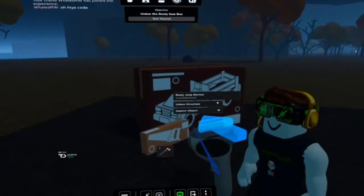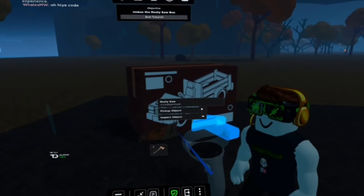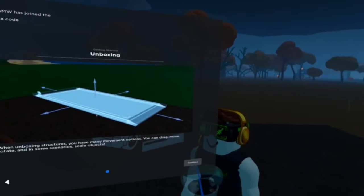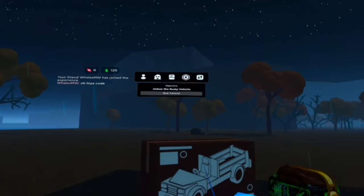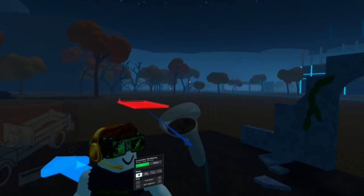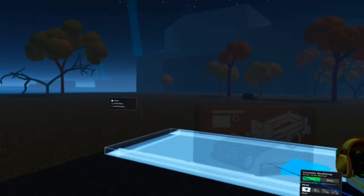Oh hiya! Hi, whales, what's up buddy? Sorry, I'm not playing test too. Pick up, pick up. Thank you. Now, how to unbox the juke — unbox the rusty vehicle. And this actually works pretty good. So like I can move on to the base.